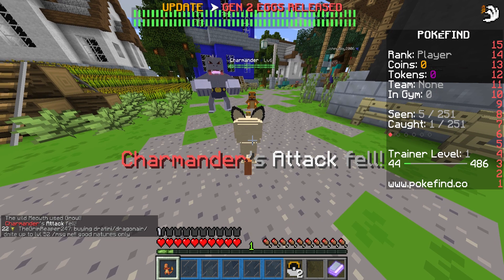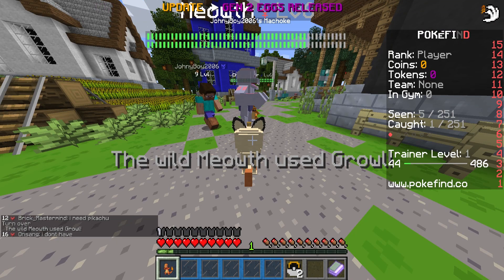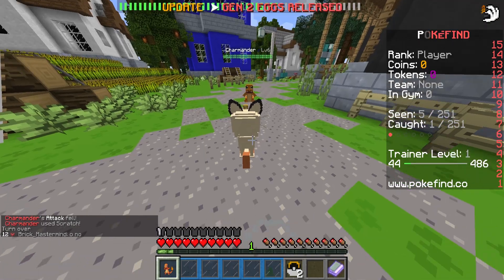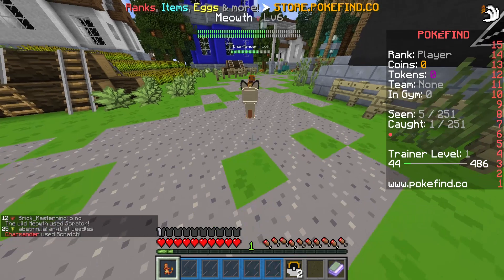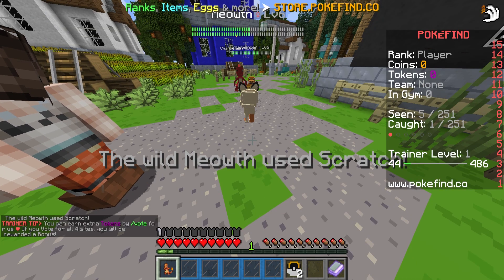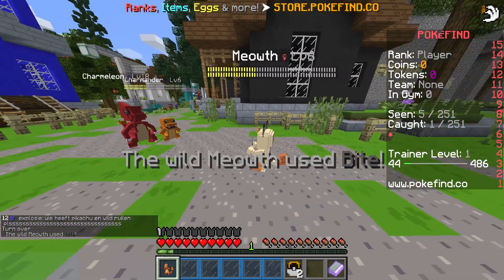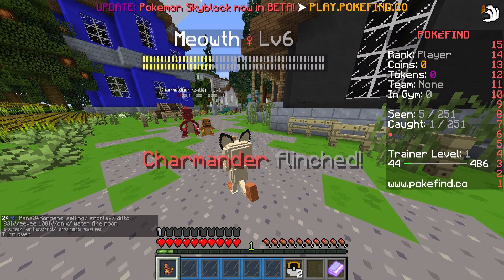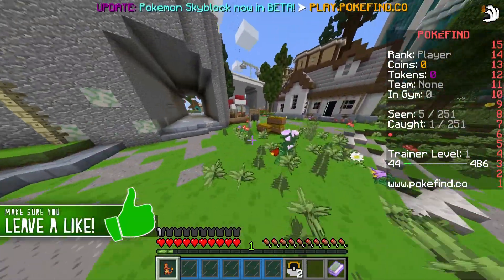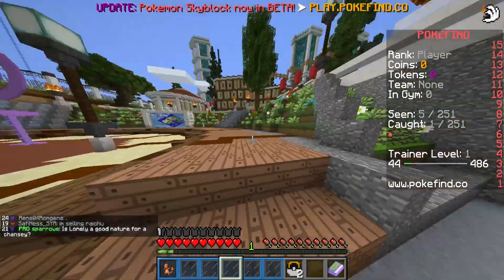Meowth use Growl, immediately bringing down my attack. Should we run from this battle? Because it uses Growl again and again. It's only taking down 8 now. Meowth uses Scratch — yeah, it's gonna kill me first. It only needs to hit me 3 times. It used Bite — ouch. I flinched. I'm gonna have to run from this battle. I got away safely. We're gonna have to run right back up top just to heal up.